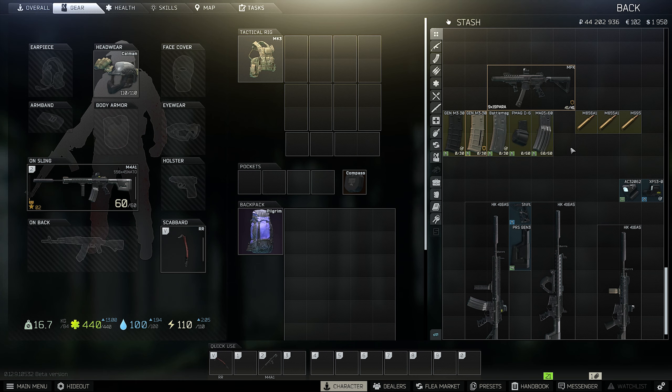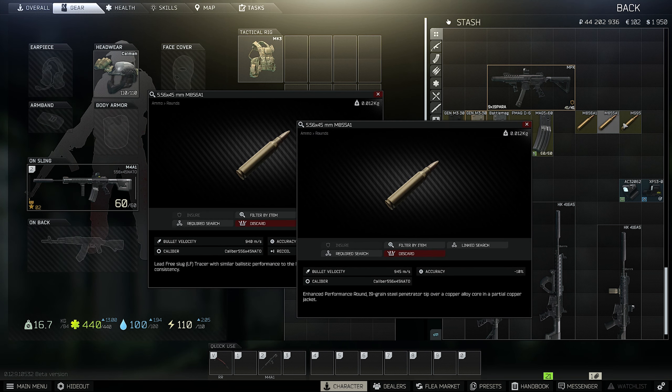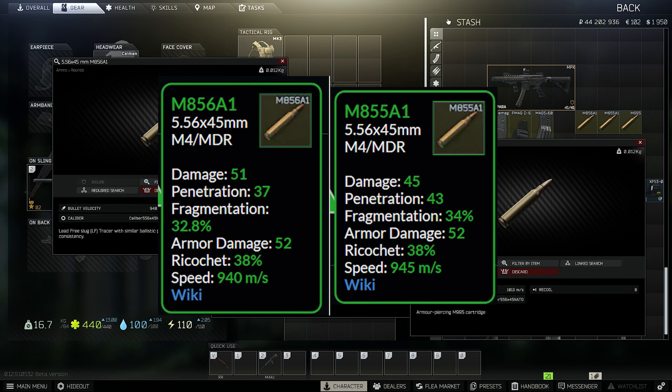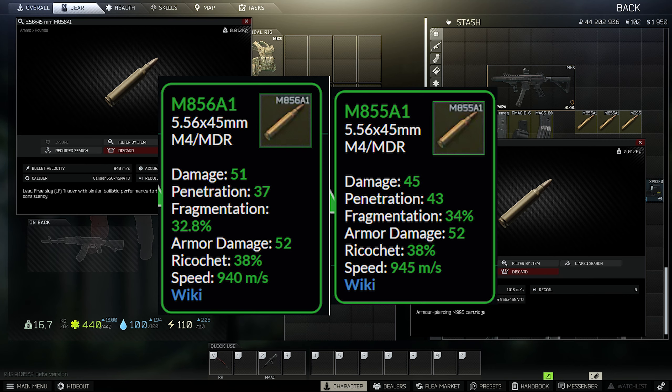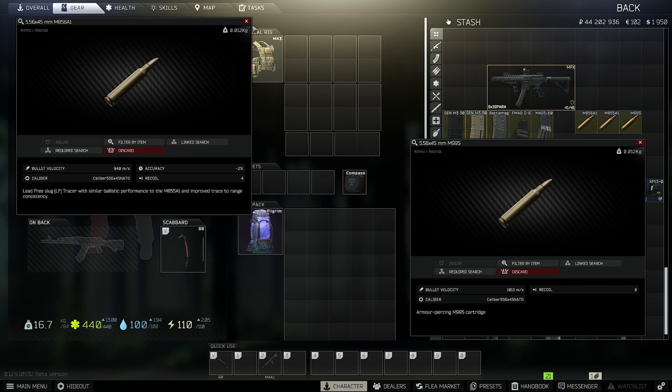Let's talk about ammunition. The M856A1 has a little bit less penetration compared to the M855A1, but a little bit higher damage — both rounds are great. I like the 855A1 because you're shooting so fast and accurately that I prefer to penetrate a lot and kill with many hits. It's really a personal preference.